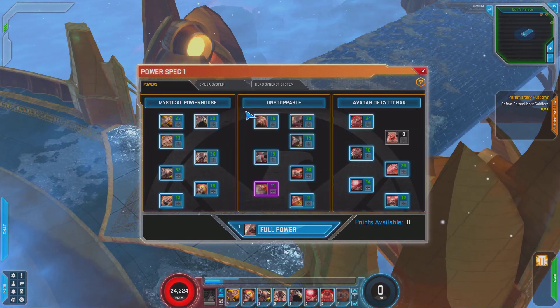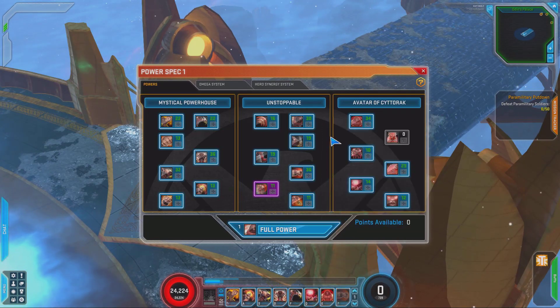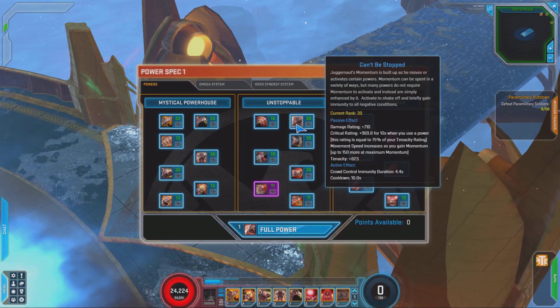Moving over to his next tree is the Unstoppable Tree. This is mostly his movement powers. He has two exceptions: Earthquake and Sunday Punch, which are melee skills. In addition, he has the Can't Be Stopped passive, which is pretty much necessary for everybody.